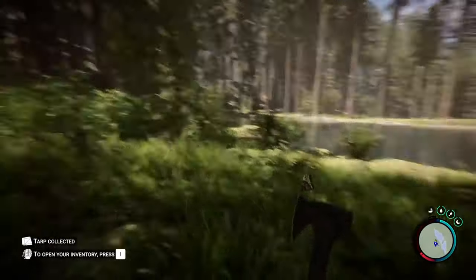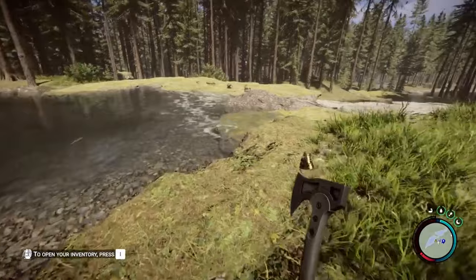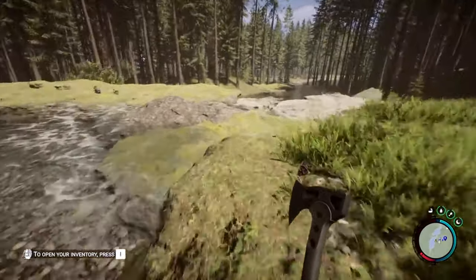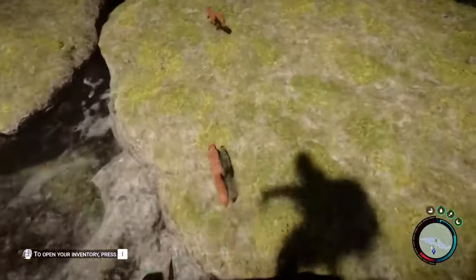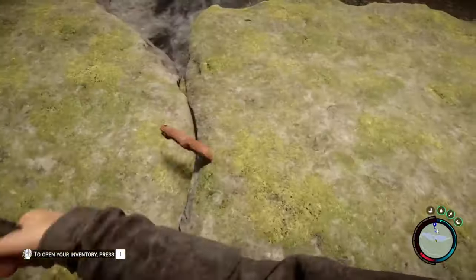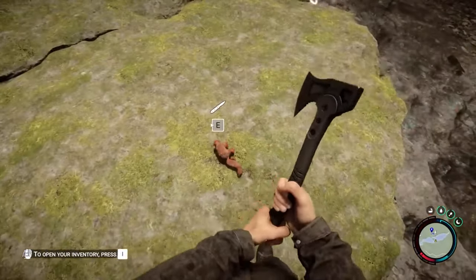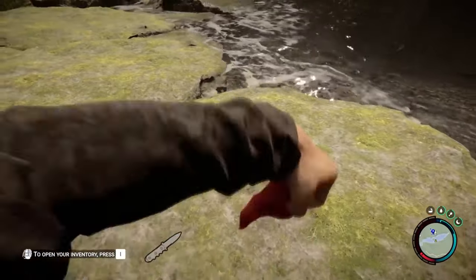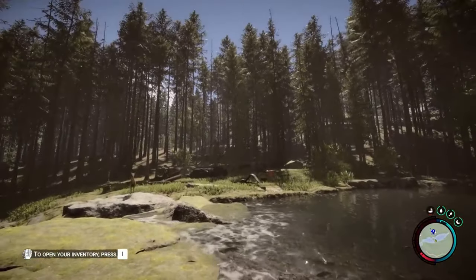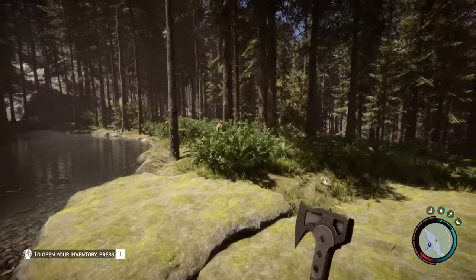Then there's the hang glider. Feel the wind in your hair as you soar above the treeline, escape predators, or simply traverse the island with unprecedented speed and style. It's not just a mode of transport — it's a whole new way to experience the game's stunning landscapes. But hold onto your seats, because there's also a new mid-game boss fight waiting in the food bunker. This isn't just another enemy; it's a challenge that will test all your survival skills, demanding strategy, precision, and bravery to overcome.